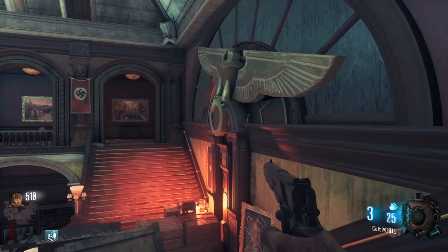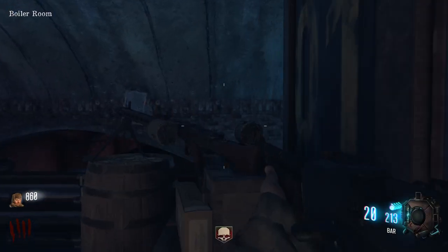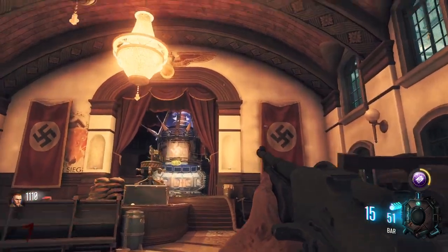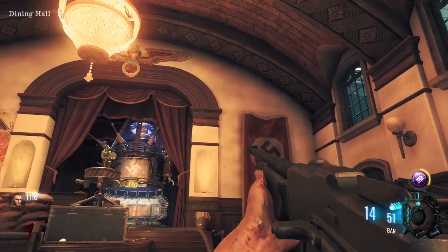The first perk bottle is in the spawn room by the eagle. Next is in the basement — if you go past Deadshot and look to your right, the bottle will be on the left side of the poster. Next can be found in the dining room. If you look up top on the right side of the arch above where the teleporter is, it'll be right there.